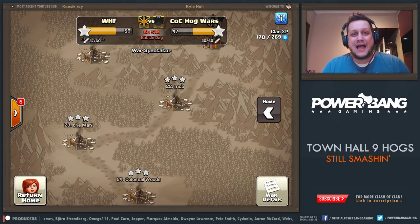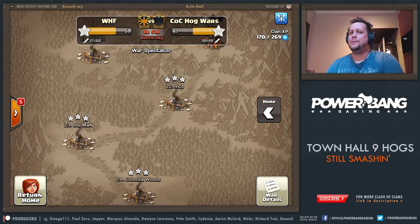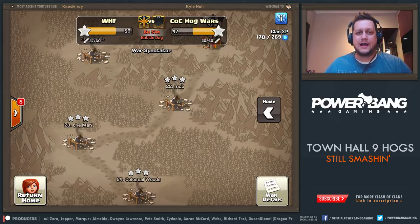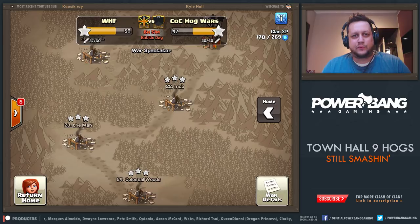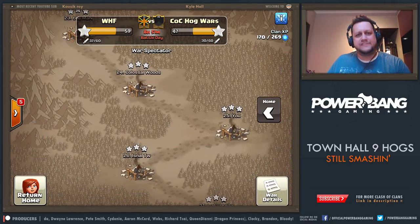This weekend, we did have some CWL action versus Buy Forever for WHF and Mariana Trench for WHF2. It was a bad weekend for the fam. We fell short in both cases, picking up a couple of L's, so big props to Buy Forever and Mariana Trench for taking down the WHF fam this weekend. Unfortunately, I didn't get a lot of footage from that - I am 10 hours behind where I normally am, and busy with meetings during the day. But that didn't stop me from grabbing some awesome footage from COC Hog Wars, which is going on right now.